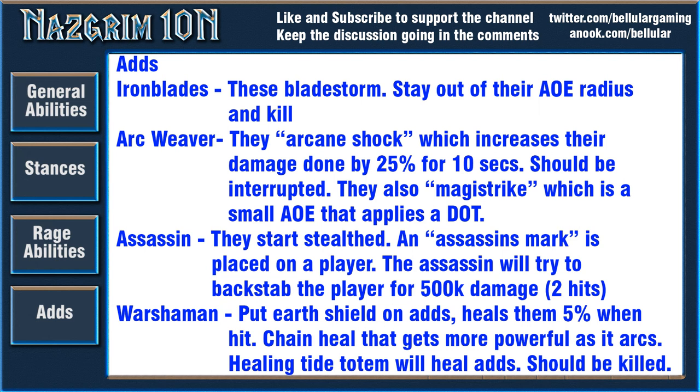The next adds are called Arc Weavers — these are the mages. They cast Arcane Shock which increases their magic damage done by 25% for 10 seconds, and their other ability Magistrike does a small AoE that puts dots on players. Arcane Shock should be interrupted. These guys seem a little more dangerous than the Iron Blades, so I'd recommend killing them first.